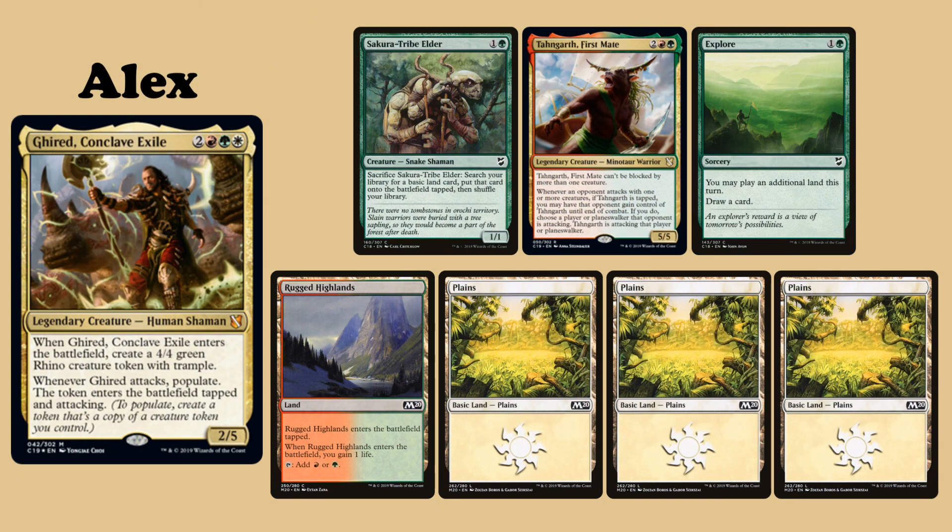My commander is Gryard, Conclave Exile. My opening hand contains Scute Tribe Elder, Thorn Elemental First Mate, Explore, Rugged Highlands, and three Plains.